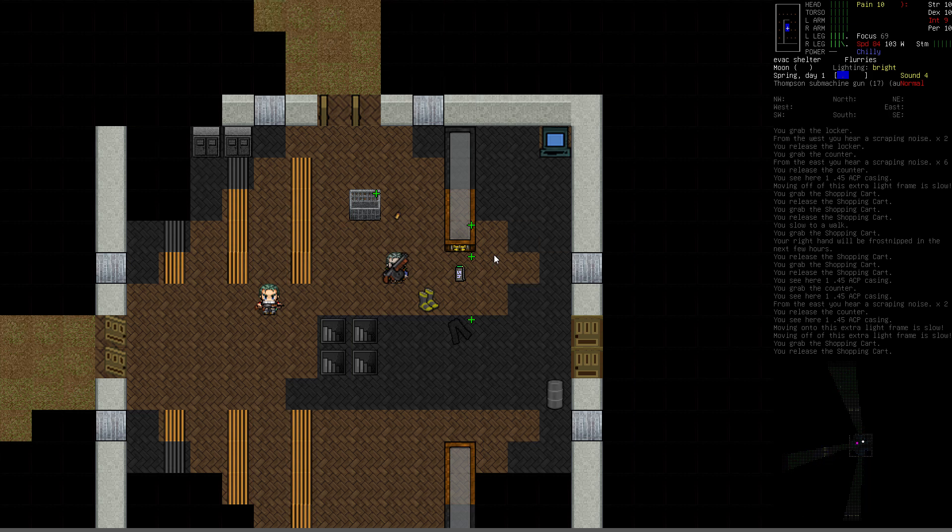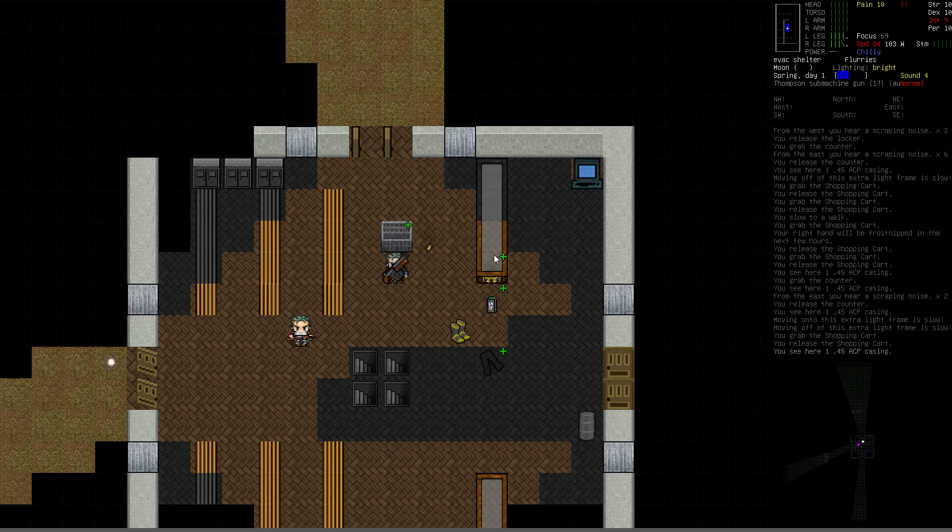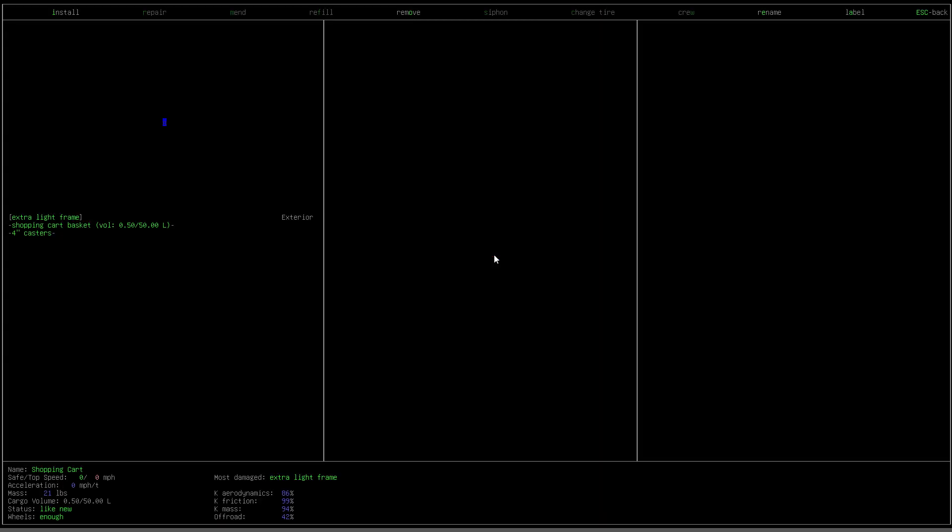Here's our character in the middle of our survival shelter. The grab command is very simple — it's just Shift+G to grab something, and you can do this with furniture type items as well as some of the vehicle type items. Mostly what I'm referring to is this thing directly north of me. I'm going to examine this — this is a vehicle device. It's not a car, it's actually a shopping cart.